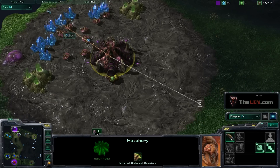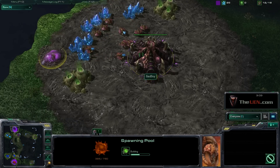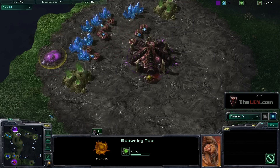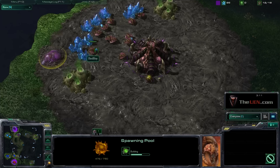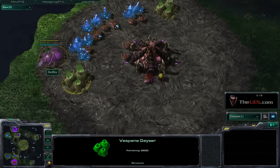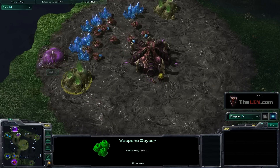You can also tell if a Zerg is expanding by the number of drones. My best indicator is that they don't have a spawning pool up, or if they do and you scout them several minutes later they don't have that extractor working yet — because typically you get your spawning pool and extractor at the same time or right around each other.